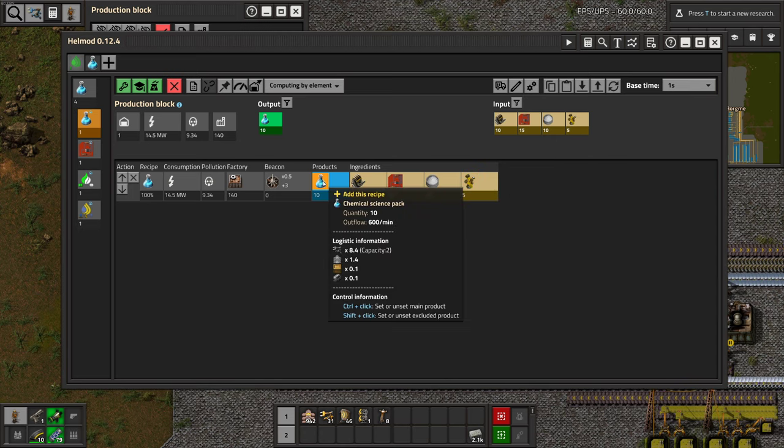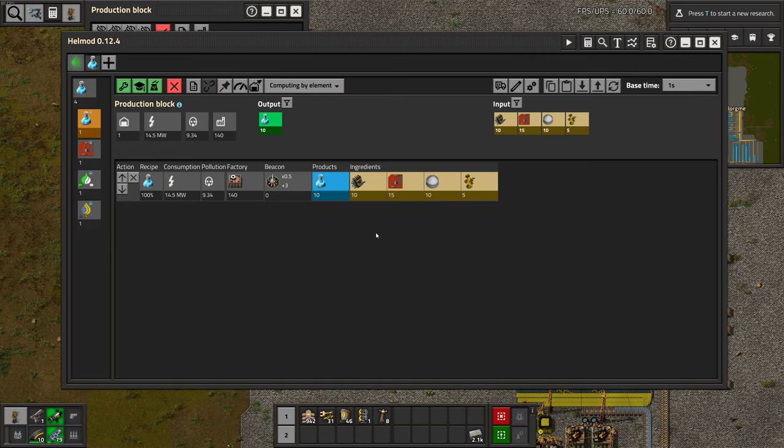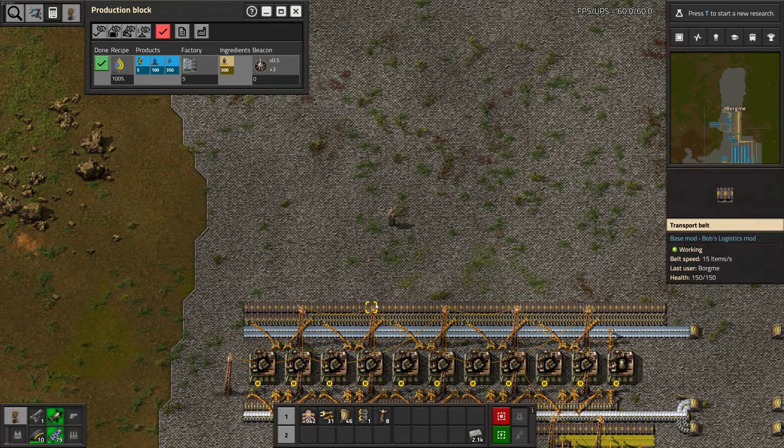If we need just one sulfur per second — with the possibility to scale it up — that would be one of these per second, one of these per second. With a yellow belt, we'd be able to make seven and a half per second with half a build of each. Of course that would be a bottleneck, but we're never going to make seven and a half science per second with our current setup. We will probably be merging lines or belts, but we will output the sulfur onto this belt.